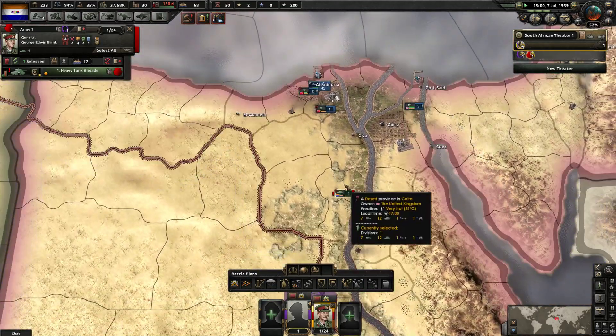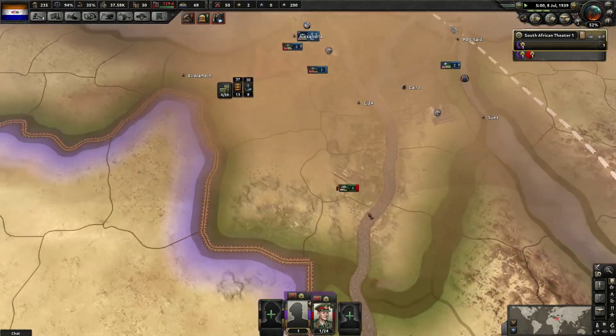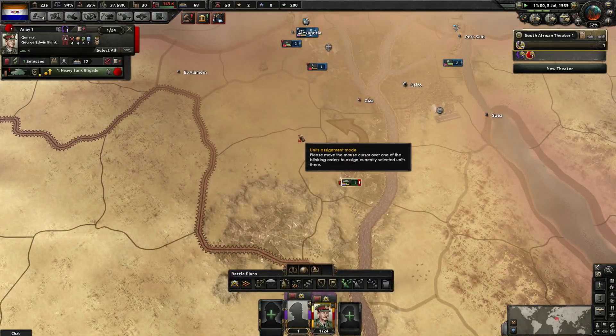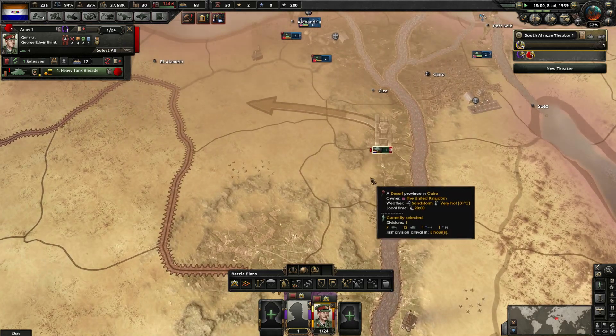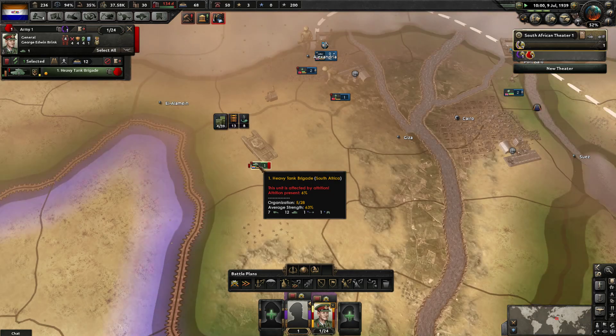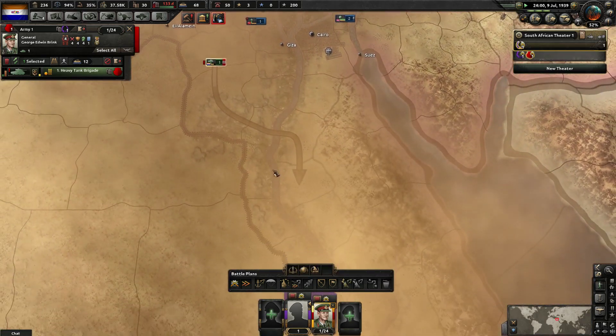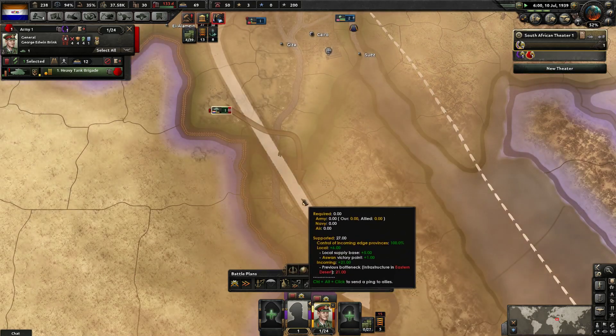Does anyone know? He's importing for Malaya - why am I taking attrition here? Rubber left for trade? He's literally the one being obsessive about Malaya.